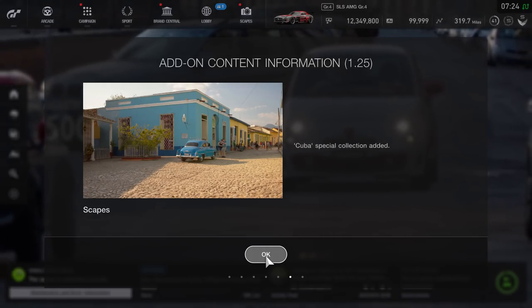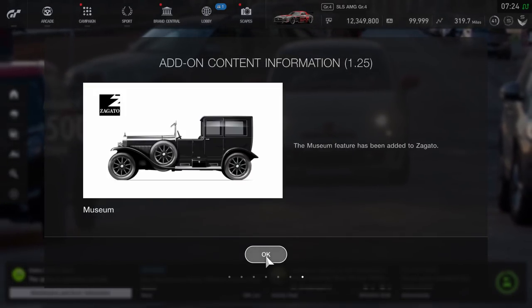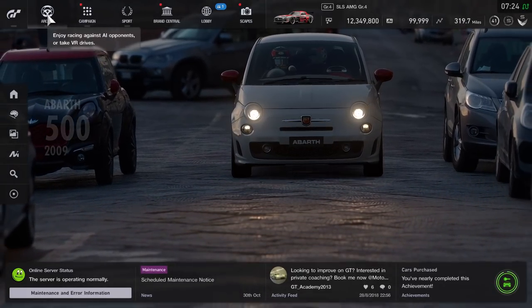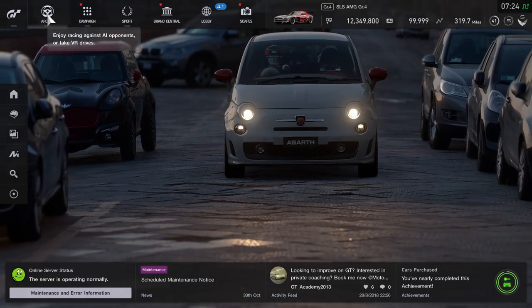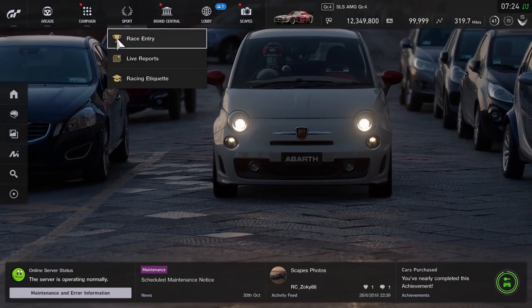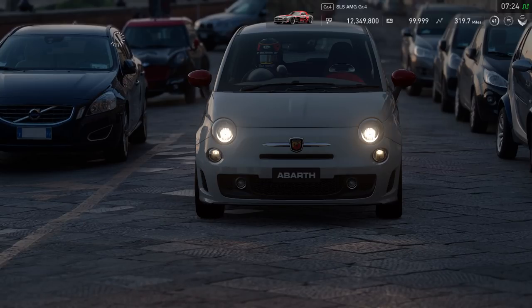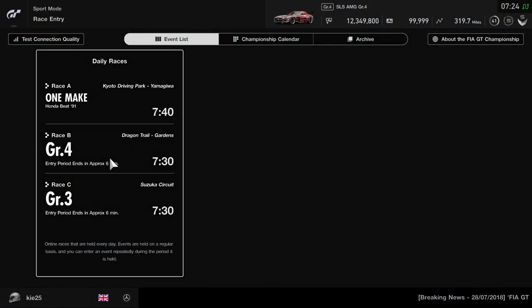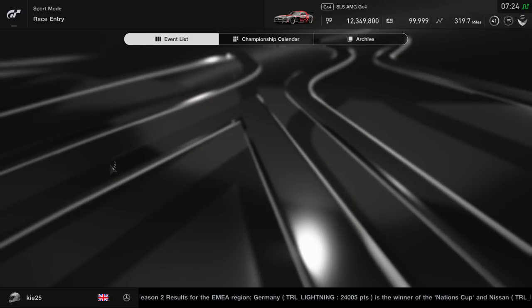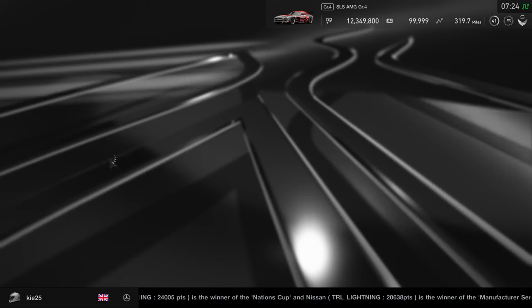Also added is last month's track to the Circuit Experience. It's interesting that they're following a routine of alternating a fictional track and then a real track. So the next track added will likely be fictional — possibly Deep Forest, because that's a track we know is coming and was quite far along in development.